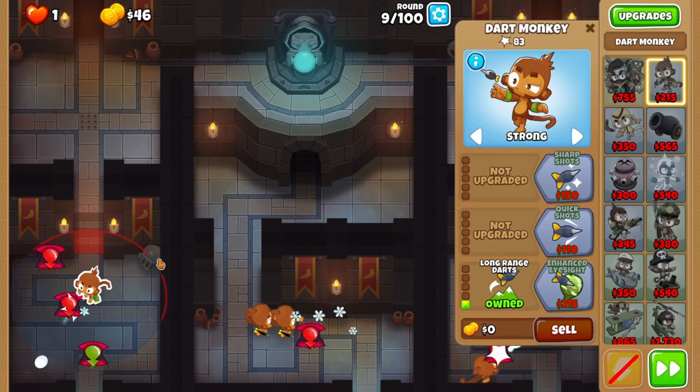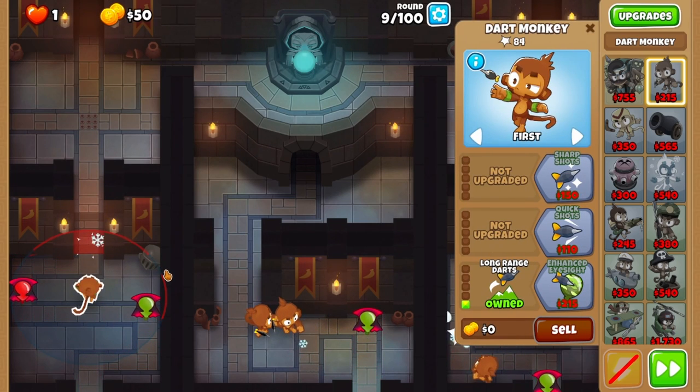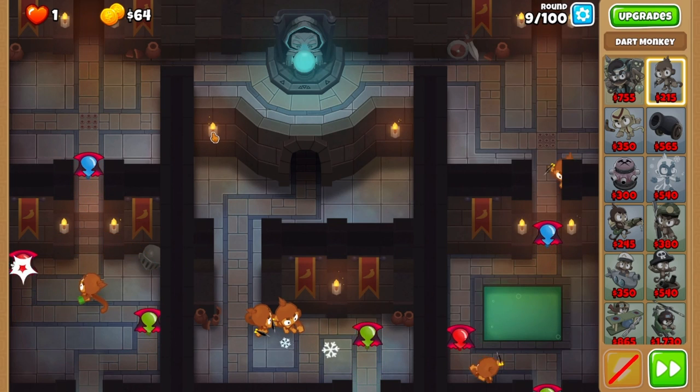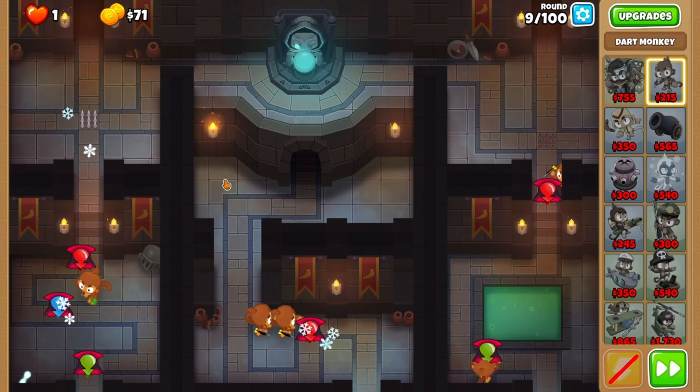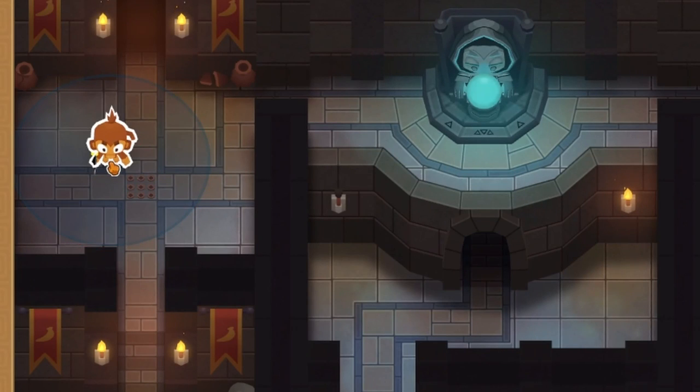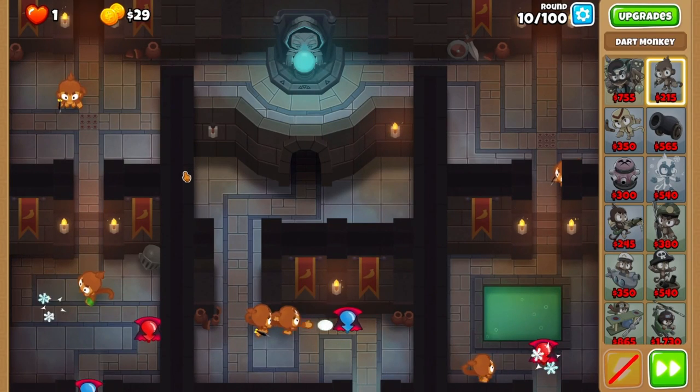Now switch your dart monkey back to first to snipe the two red balloons. If done correctly, you'll catch both of them. You'll then leak your blue, so wait till the balloon is close to the trap and then use the left trap. Switch your dart monkey back to strong once more. Now purchase a dart monkey in the intersection and cruise through round 10.